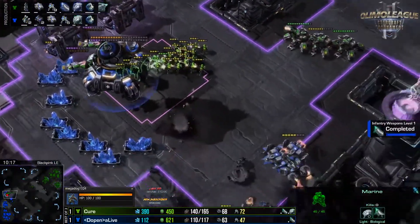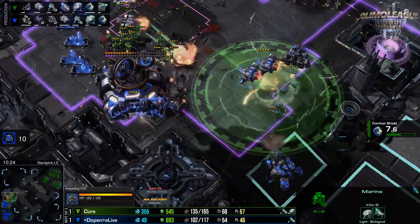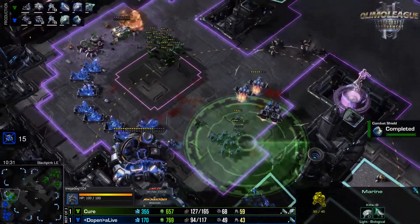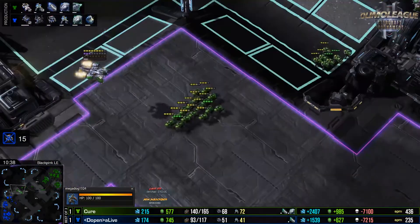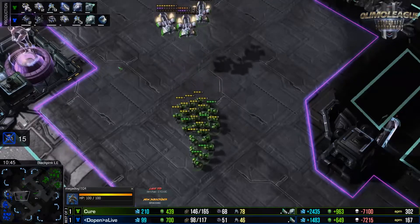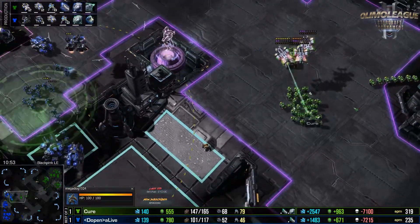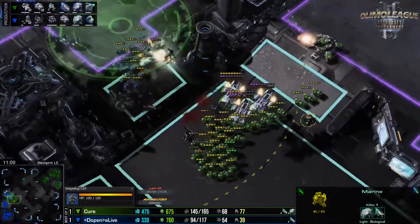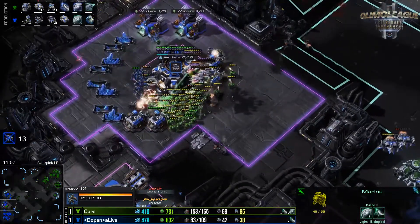The liberator is cooler against mech than bio. 10 out of 10 on that scan — completely shutting down two drops going to the main with a scan alone. The marine numbers for Cure are quite big; he's going to pick off the third CC. Three tanks for one liberator, and she's still alive — I don't know how Cure dodged but he did. aLive now down to 51 workers, upgrades still behind as Cure heads to 2-2 — that 2-2 will be really powerful.